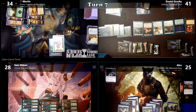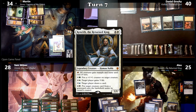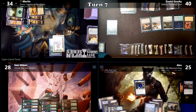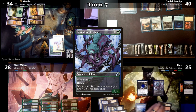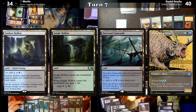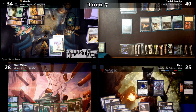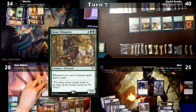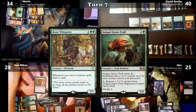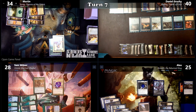Alex plays Opal Palace and recasts his commander Kenrith the Returned King, using Opal Palace to have him enter with a +1/+1 counter. He then casts Glowstone Recluse and ends his turn. Sam casts Fact or Fiction, revealing an Island, Sunken Hollow, Jungle Hollow, Drowned Catacombs, and Trumpeting Gnar. Martin generously puts all 5 cards in one pile, letting Sam take them all. Sam casts Beast Whisperer followed by Golgari Grave Troll, which enters with 2 counters. Sam draws a card from Beast Whisperer, discards down to 7, and passes.